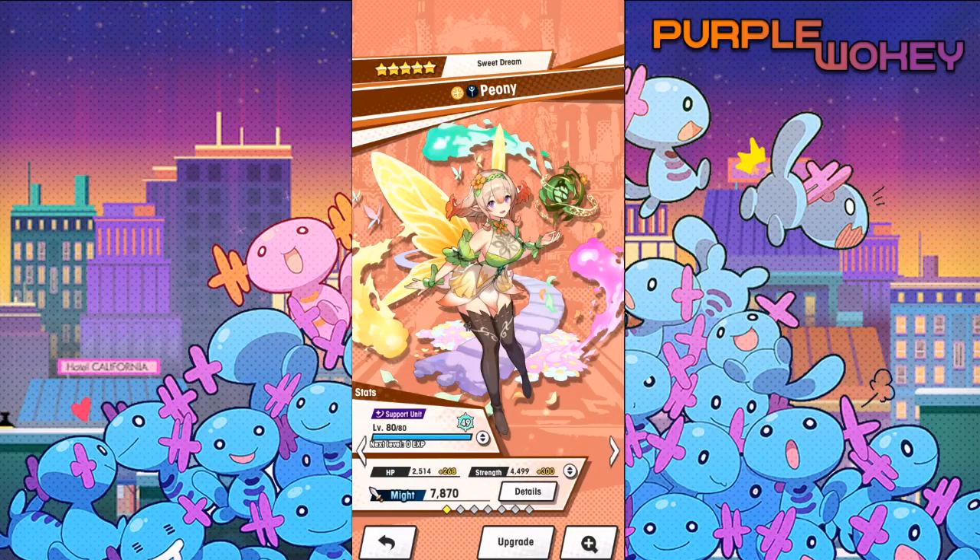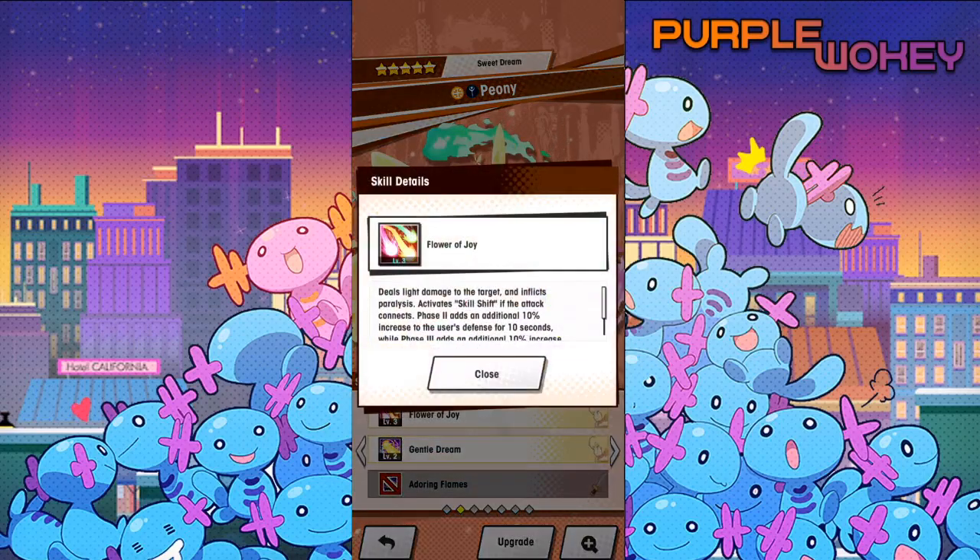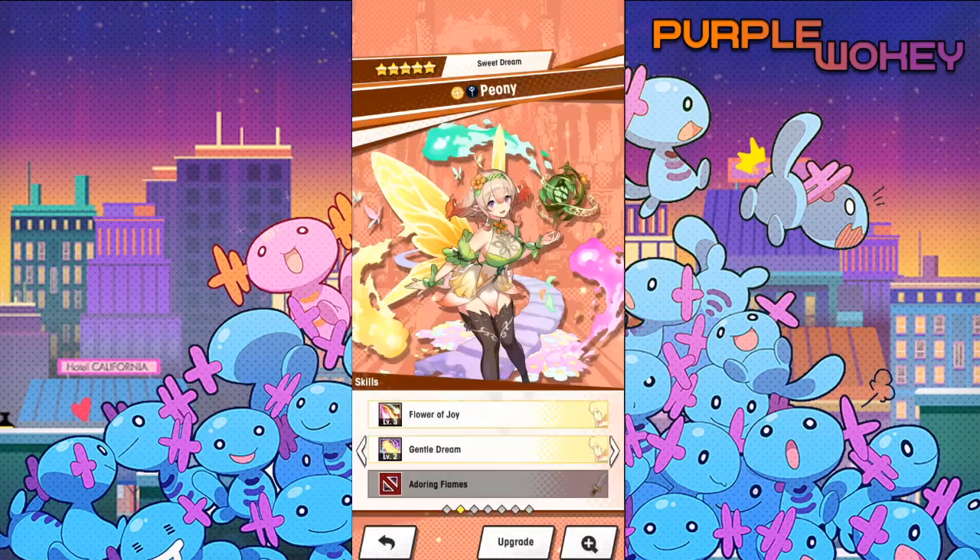She's at level 49 instead of 50 because I'm still not 100% sure if I want to use some toilet paper on Chrome or not. Still debating it, maybe for the co-op ability. Anyway, this is what she has. Flower of Joy: it deals light damage to the target and inflicts Paralyze, and activates Skill Shift if the attack connects. Phase 2 adds an additional 10% and increases the user's defense for 10 seconds, while Phase 3 adds an additional 10% and increases the entire team's strength for 10 seconds.